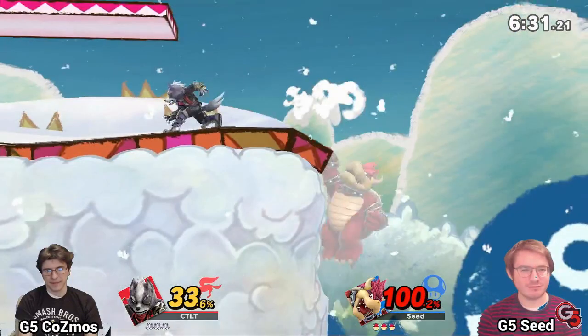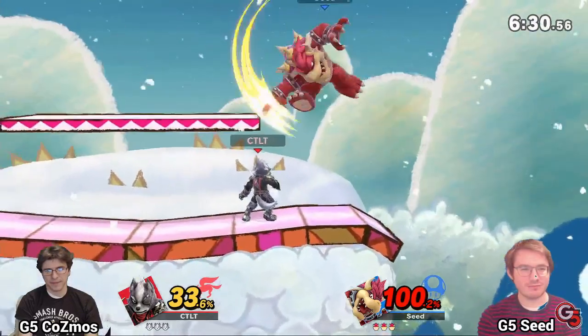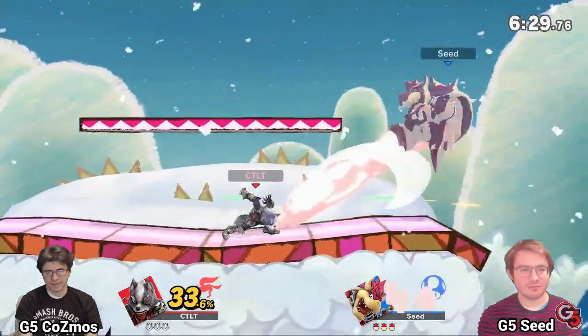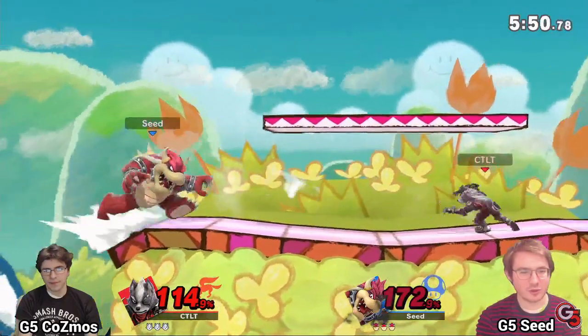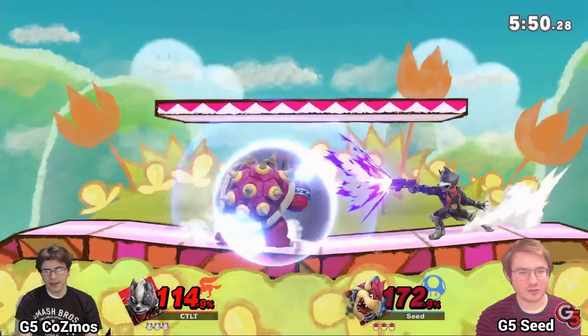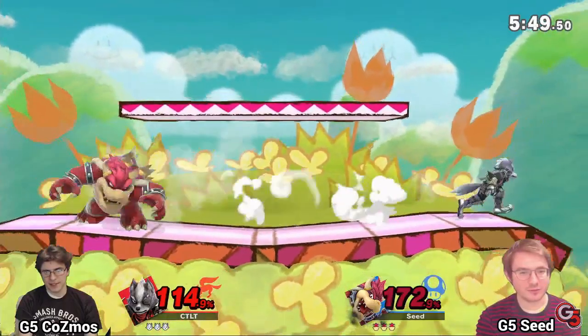When you have stage control, you have space on the stage to move backward. Moving backward to avoid your opponent's approach is arguably the safest defensive option in the game, because dashing back is such a non-committal option that you can act out of so freely. The only thing you really give up by dashing back is stage control itself, so you can look at stage control as a currency that you spend to avoid your opponent's onslaught.